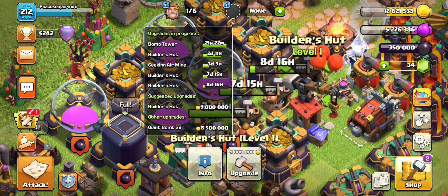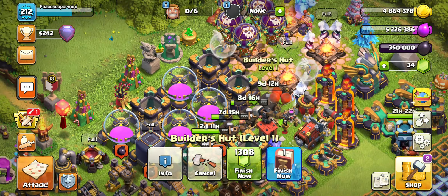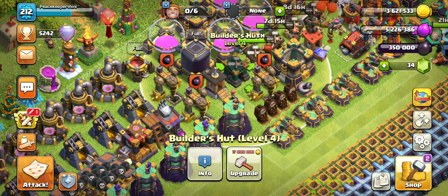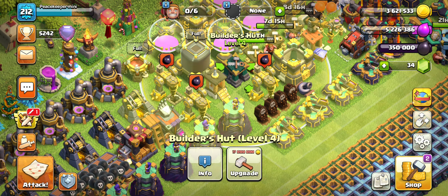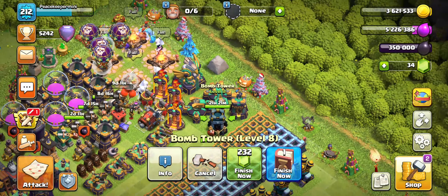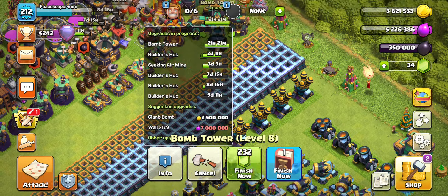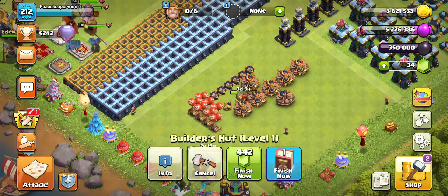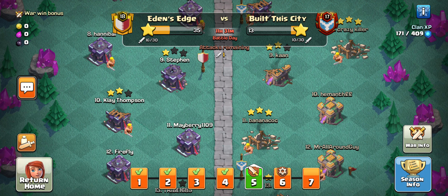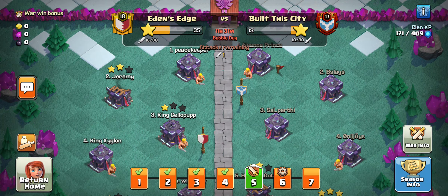Next I'm going to do another builder hut — 9 days, 12 hours. We've been grinding these out, so let's upgrade the next builder hut. I'm just grinding them because they need to go all the way to level 4 and they're very expensive. When this bomb tower is done I'll use it for walls, then swap it back when one of these builder huts finish.